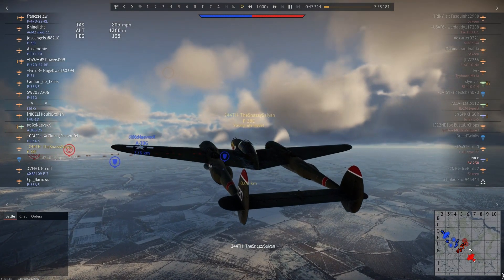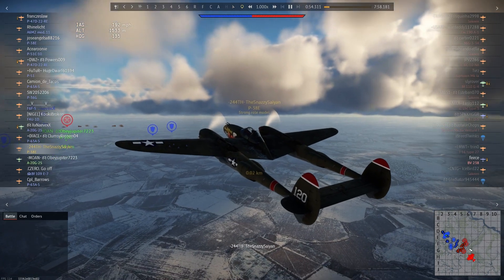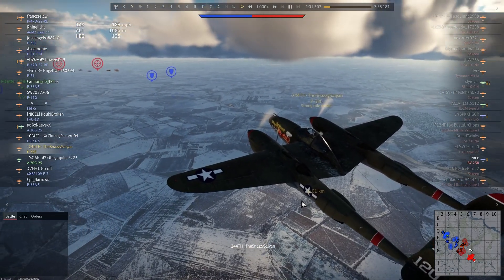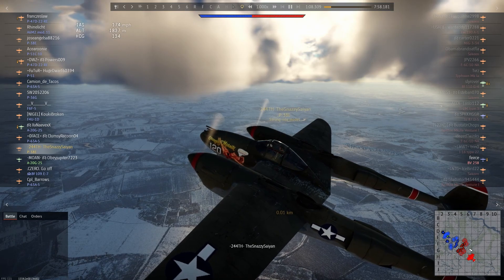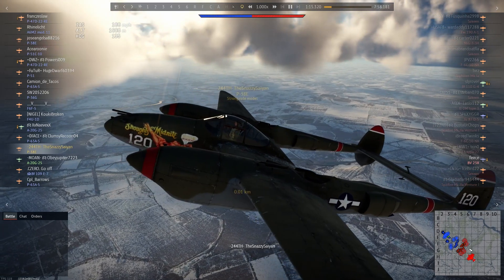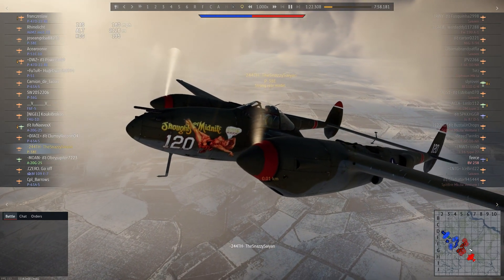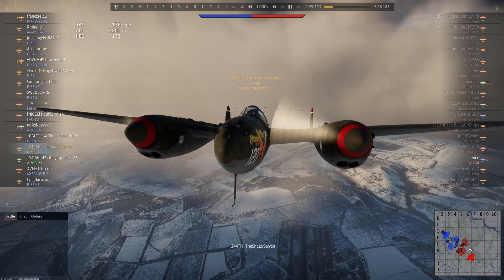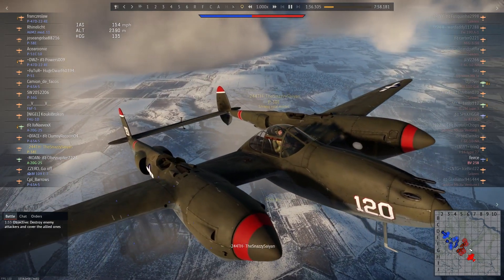Hello everybody and welcome back to War Thunder. We are taking to the skies once again flying the P-38E Lightning, the fork-tailed devil. It is not difficult to work out why the Axis gave it that nickname — not only because of its rather unconventional appearance, but also because of how effective this vehicle was. It was a mighty good plane, scoring an average 3-to-1 kill-to-loss ratio against the Axis in Europe and an 11-to-1 ratio against the Japanese in the Pacific. This plane definitely made a name for itself in the hands of the Americans and their fellow allies.